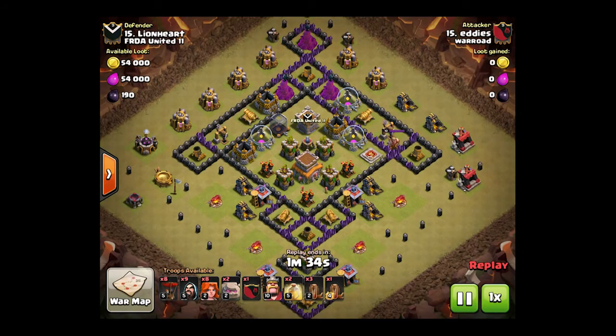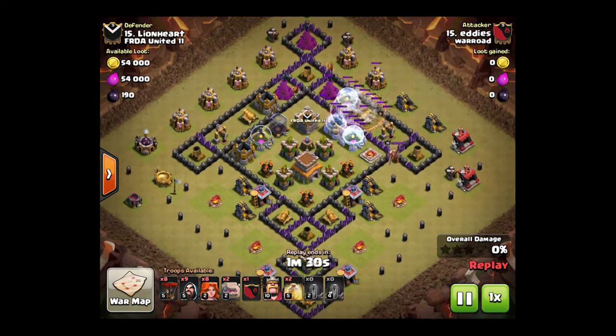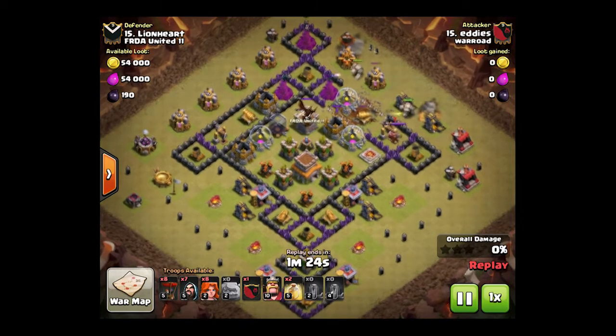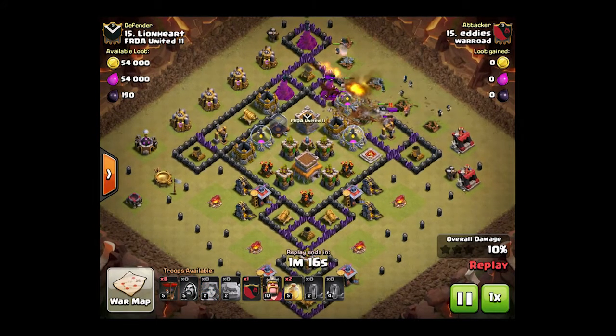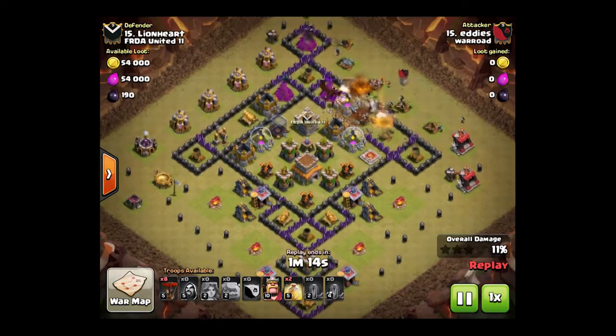What's going on guys? It's Patrick aka Loach from Clan War Road, and in this episode I am going to bring you two Town Hall 8 attacks from War. This attack is just about as OP as it gets for the Town Hall 8 level. If you are not using this attack strategy at Town Hall 8 right now, you are missing out on a ton of fun.